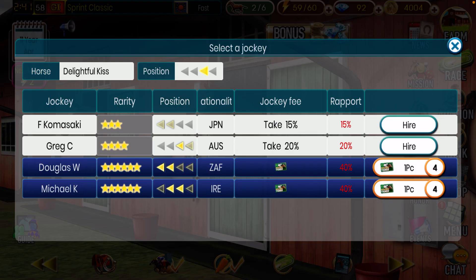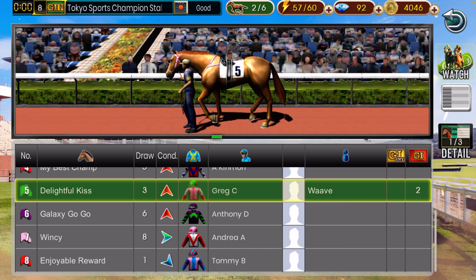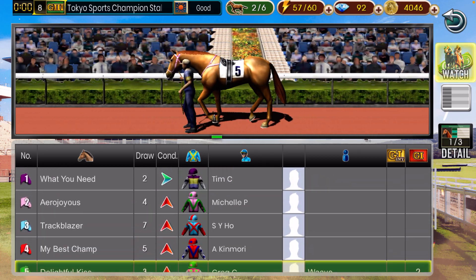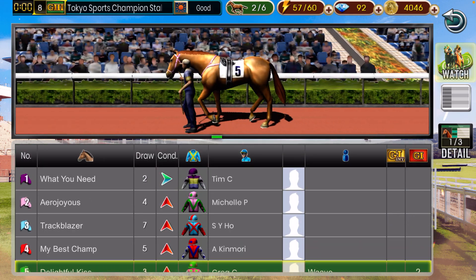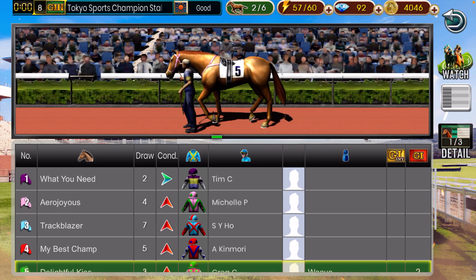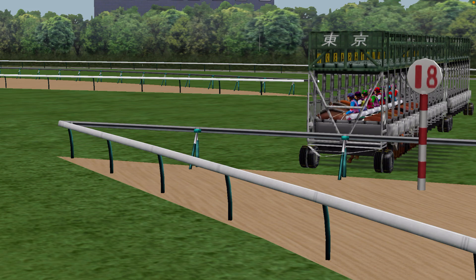Let's go ahead and do a regional race, another grade three. It's going to be a field of eight running. I didn't even check the distance, so I guess we'll have to wait and see. I probably should have done that beforehand, but hopefully we get this win. And there's our girl, Delightful Kiss. Let's see how she goes.